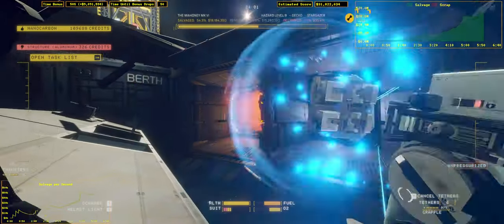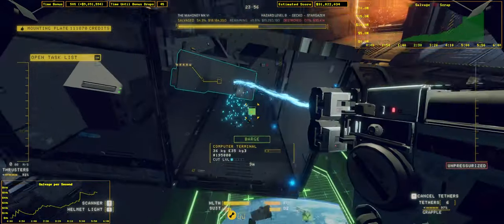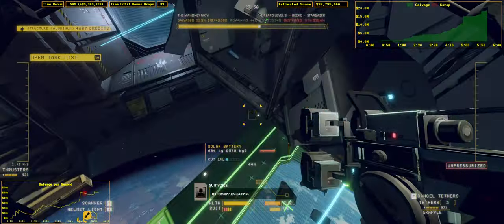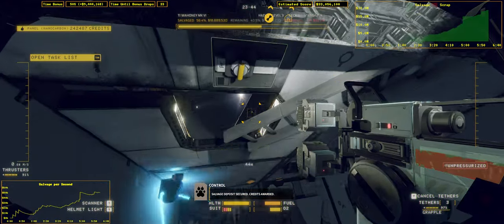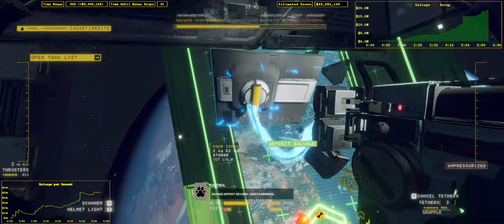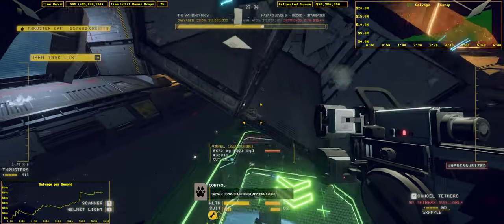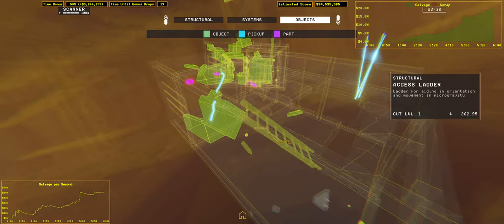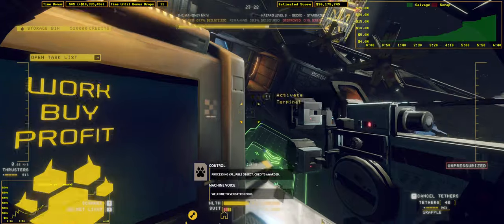Tether supplies. Valuable object processed. Credits awarded. Tether supplies dropping. Salvage deposit secured. Credits awarded. Salvage deposit confirmed. Applying credit. Valuable object processing. Credits awarded.